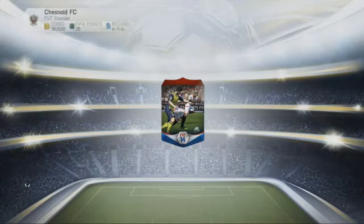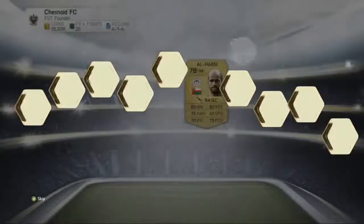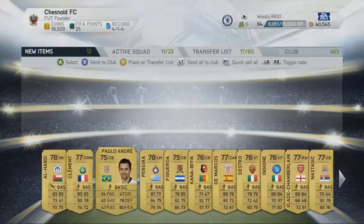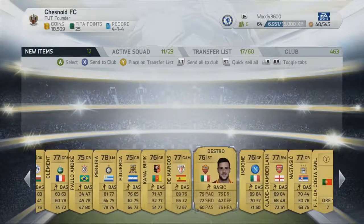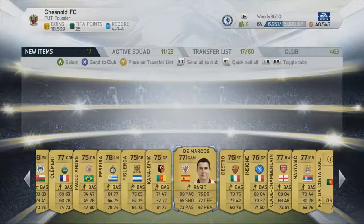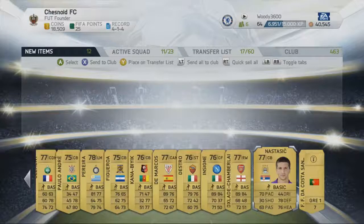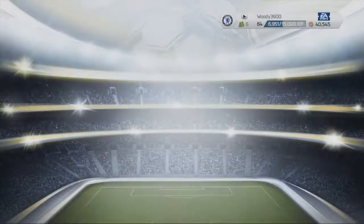I don't know whether the gold promo pack is going to give you a player from every position or just 12 random players. Hapsi, Pereira, DeMarcos - still very very fast, 89 pace. Obviously been downgraded. Alex Oxlade-Chamberlain and Nastasic as well - they will come in handy, maybe for a Premier League squad and to earn me a little bit of coins in the process.